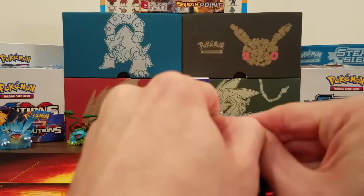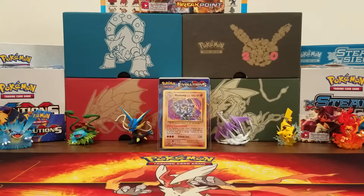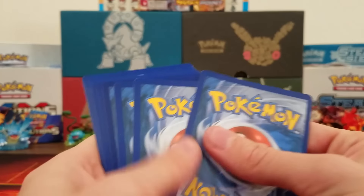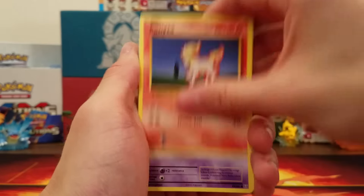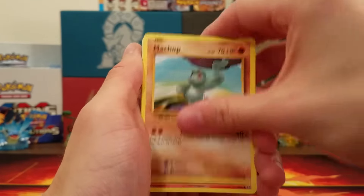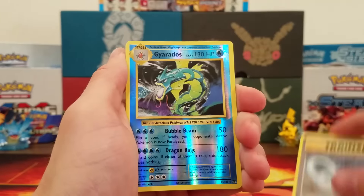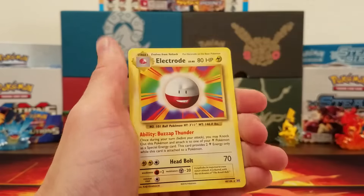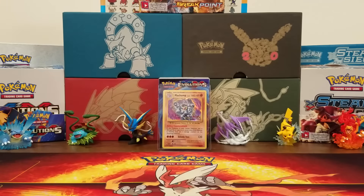Here we go with this Raichu pack — something about the glue being a lot tougher on these packs than from my booster box. Card trick. We got a Drowzee, Ponyta, Nidoran Male, Machop, Growlithe, Haunter, Pokedex, Slowbro Spirit Link, Gyarados Reverse Rare — really cool — and the rare is an Electrode. I don't think I've gotten a Gyarados Rare yet, so that was a nice pull.